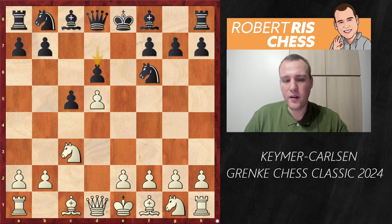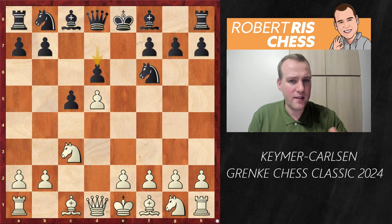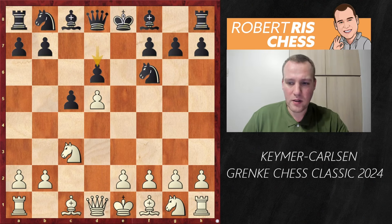The Benoni is still popular at club level. It used to be very popular back in the 80s when it was played by various strong players — even Kasparov played it then. Nowadays it's not often seen at the top. Engines evaluate the position as somewhat favorable for White due to more space, but in practical play, especially with the short time control of 45 minutes plus 10 seconds increment, it's a very interesting way for Black to play for a win.